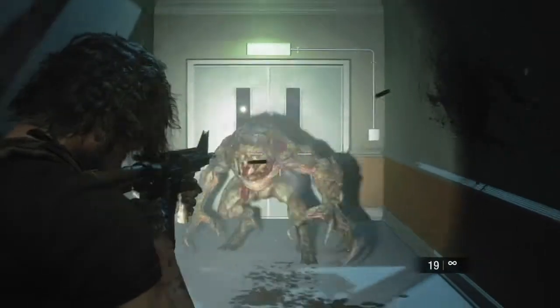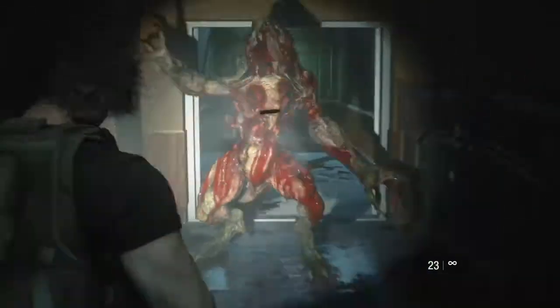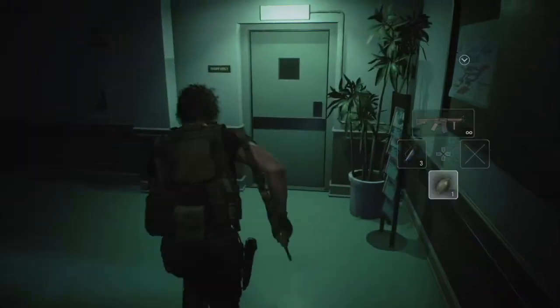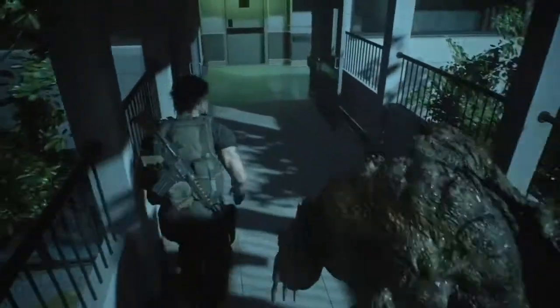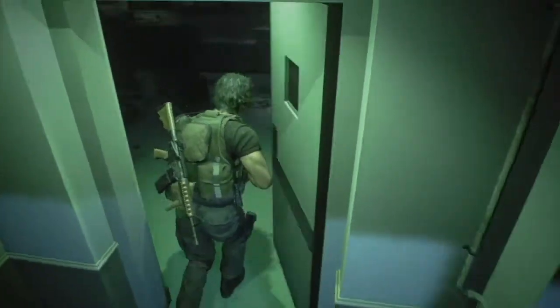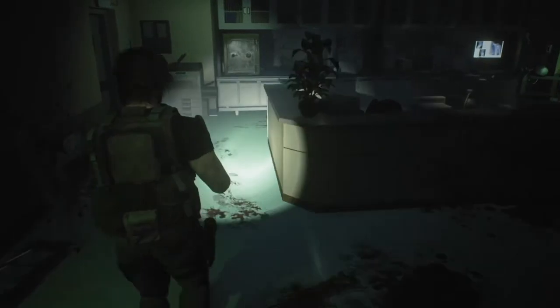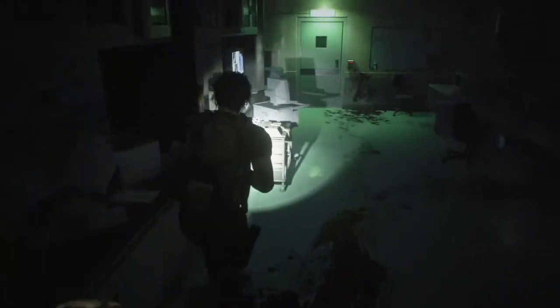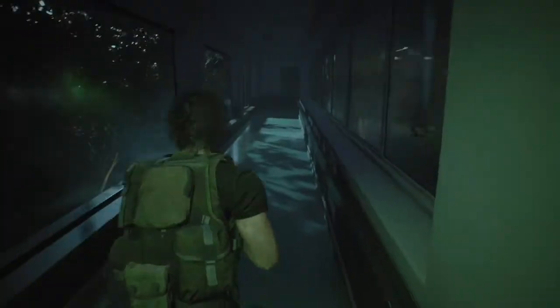A hunter appears — you have a lot of distance when the scene triggers so just unload on him and he dies. You might have to reload like I did. Then throw a flash grenade and run. Walk through here because there will be a licker, and if you run the hunter might attack you. I accidentally touched the licker so I had to run, but luckily he didn't attack me going through the door.